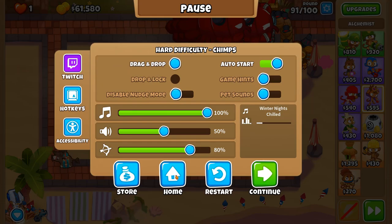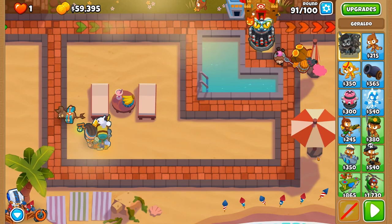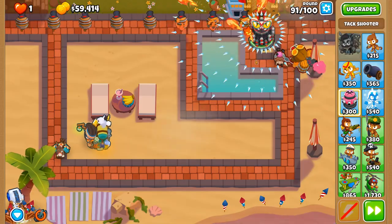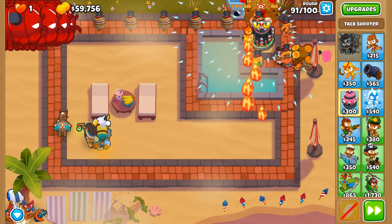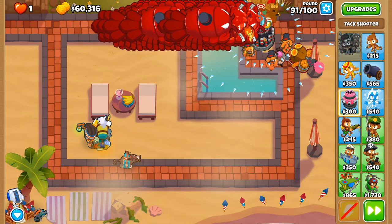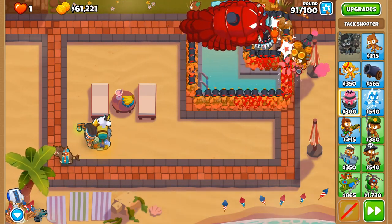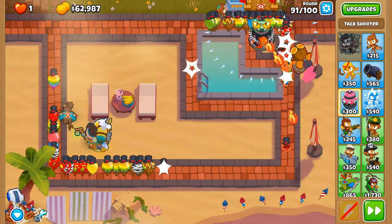I'm going to restart that and apply some Geraldo's fire, and while we're at it, apply some invisibility potion mainly to increase its range. Hopefully we'll be able to do this even better now that we have Geraldo's fire as additional popping potential. This is still a bit of a struggle though - we're going to need some sabo possibly.